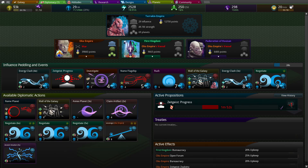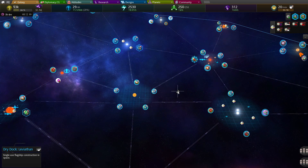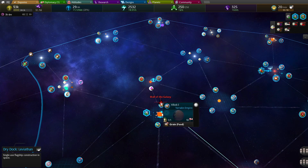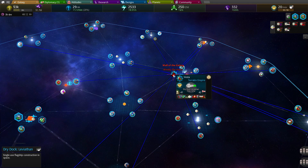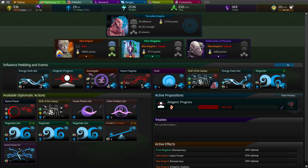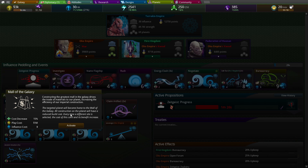I would like to play that. Activate. Can't play it there, but I can't play it here? I can't play it anywhere. Already has status, so we wasted the points. It'll be one of these. Target planet will become the home of the Wall of the Galaxy, all construction of the planet will have reduced building costs. Every time a different site is selected, the cost of this card and its benefit increase.